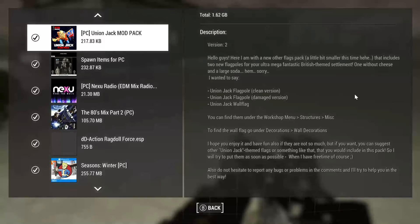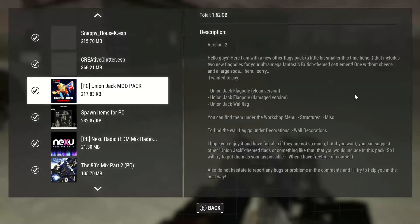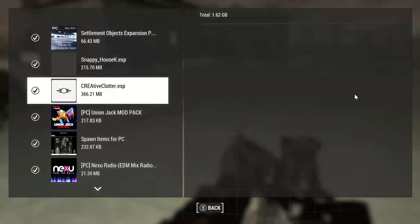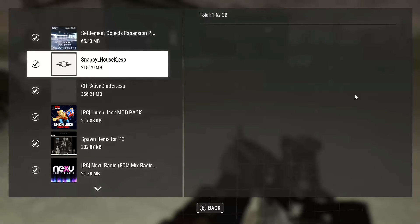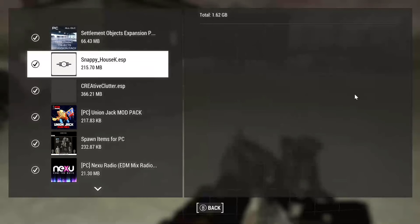I use Spawn Items and Union Jack Overhaul, which is an add-on. I also use Creative Clutter — it's a mod pack that adds things like beds, drinks on tables, and that kind of detail. And Snappy Houses, which lets you build your own houses that you can see in the vanilla game but can't normally build — now you can build them with that mod.